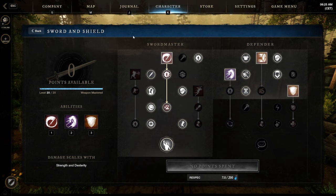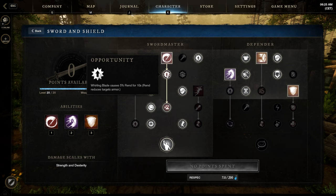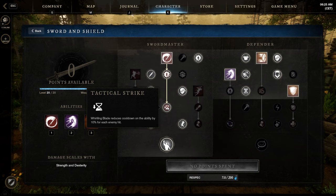On the left tree, Sword Master — I use Whirling Blade, it's an AoE skill. It deals a pretty good amount of damage, but I mainly use it for this juicy debuff Rend, which decreases the target's armor by 5 percent. The duration is pretty long, 10 seconds, and it's AoE. Then this passive to reduce the cooldown on the ability for each enemy hit, so if I have six or seven targets and use Whirling Blade I can sometimes spam it basically.